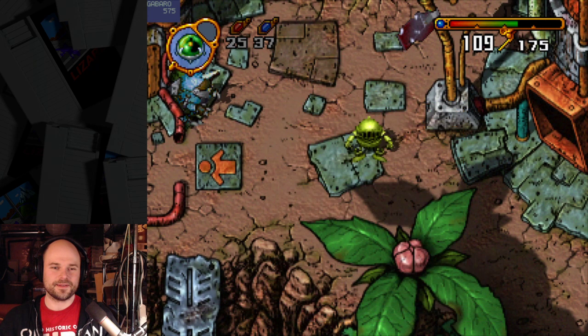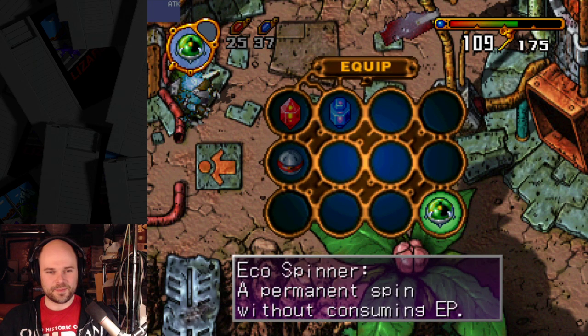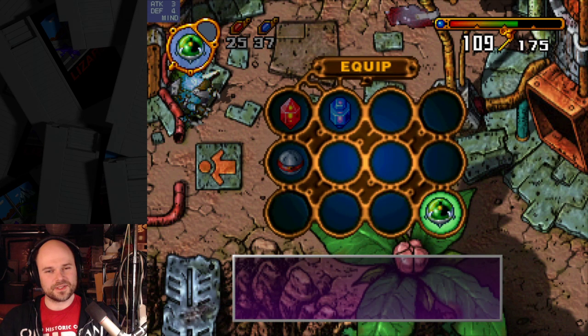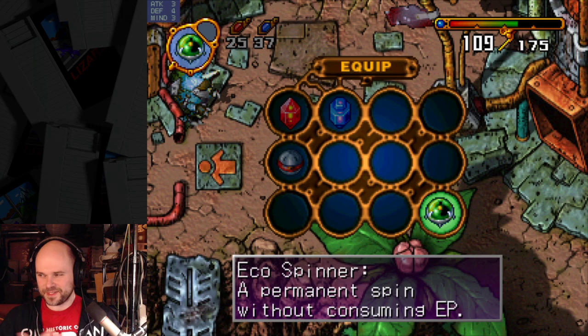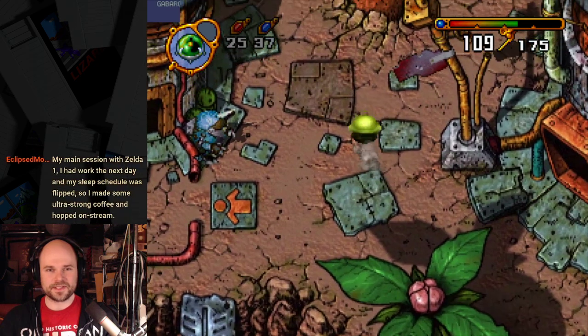Here it is. Let's look at what it says — a permanent spin without consuming EP. This is interesting. If you're still holding the L button, the description doesn't appear; when you release it, it appears. So here we go, now I can spin forever.